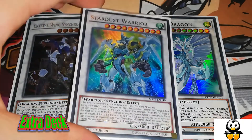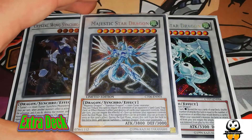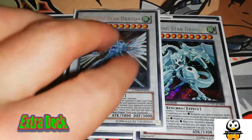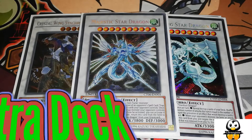One Crystal Wing Synchro Dragon, one Stardust Warrior, one Shooting Star Dragon, and last but not least Majestic Star Dragon. No one hardly ever brings this card out, but it doesn't need to be Synchro Summoned — you just bring out a wind monster from Metaltron, and you can tribute it to negate the activation of an opponent's spell, trap, or monster effect and destroy all cards they control. When sent from the field to the graveyard, you shuffle it back into the extra deck and get to special summon a Stardust Dragon from your graveyard.